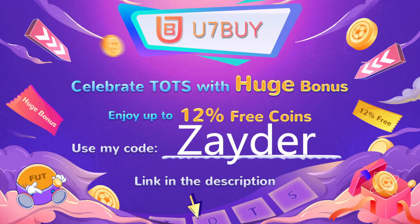FUTBIN is having a Team of the Season sale so you get a huge bonus. Help your Team of the Season — up to 12% off and free coins using my code 'zero' at checkout, link down below in the description. Go ahead and check it out.